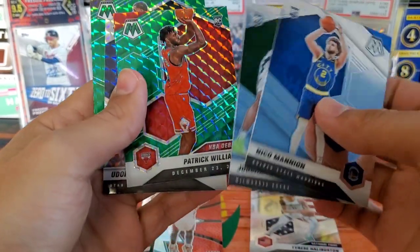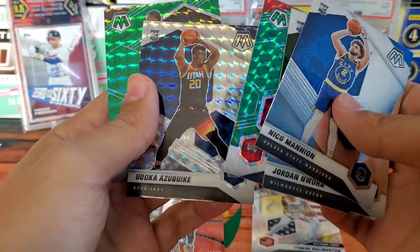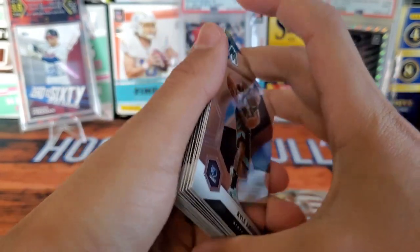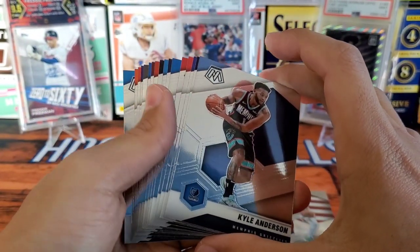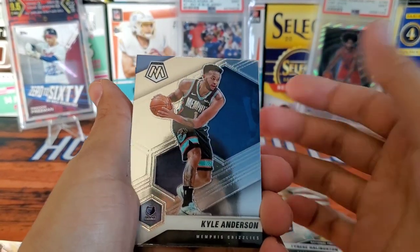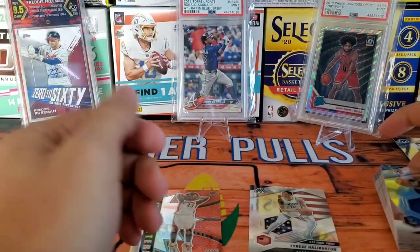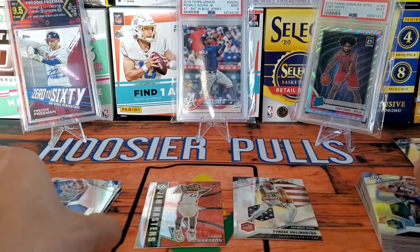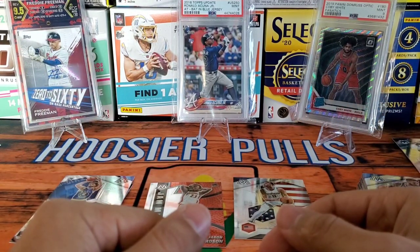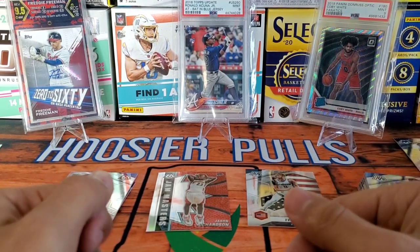That's it. Here are our rookies: Nico Manion, Jordan Nwora, Patrick Williams green NBA Debut, Avdija — I believe that's how you say his first name — and then one standard Mosaic. Pretty rough box overall. I don't think I'll be opening this again — for something like this I'll just be getting singles of the cards I want instead of hurting myself with blasters or cello packs. Thanks so much for watching, definitely enter my 500 subscriber giveaway. We're going to keep growing and keep making videos — until next time, see you later!